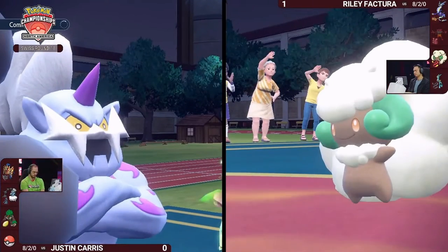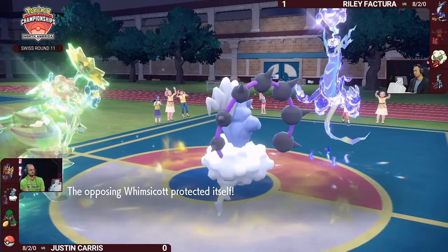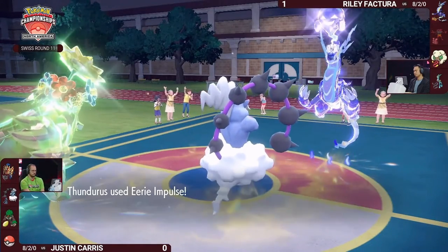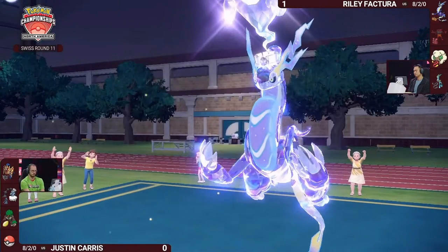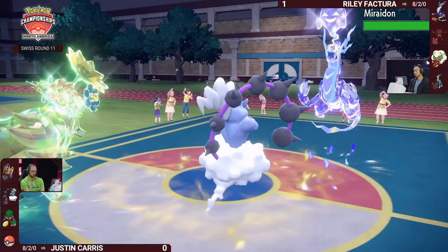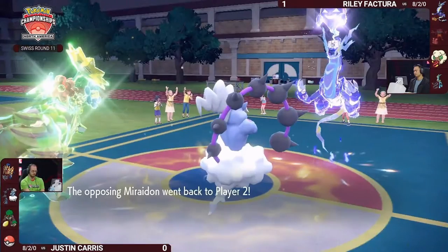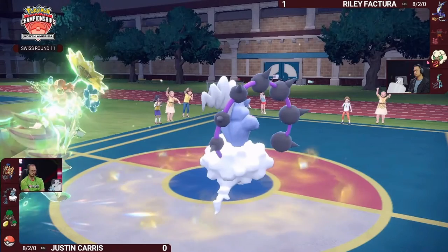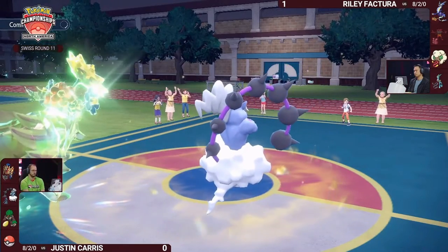Riley has to make a choice in this upcoming turn, and it's just going to be a Protect — Whimsicott does not want to be knocked out by Body Press this turn. But Eerie Impulse comes through into Miraidon, lowering its special attack back down to minus-two and cutting its damage output. Then Volt Switch comes through immediately, resetting to bring Iron Crown back onto the field.